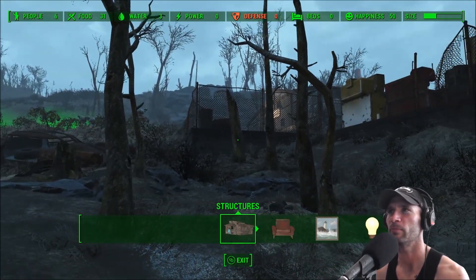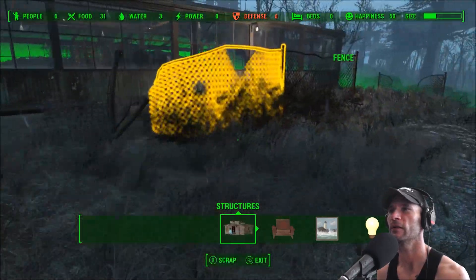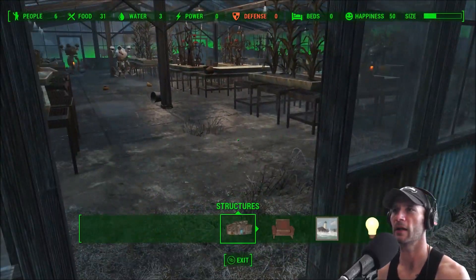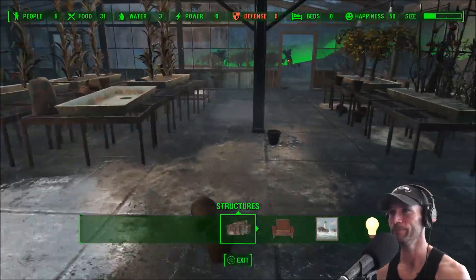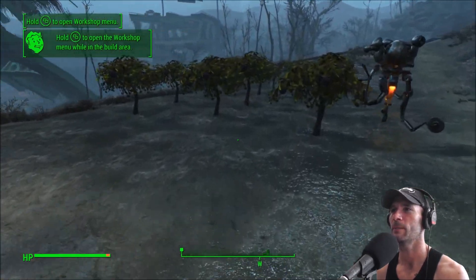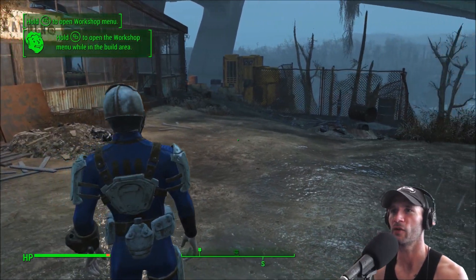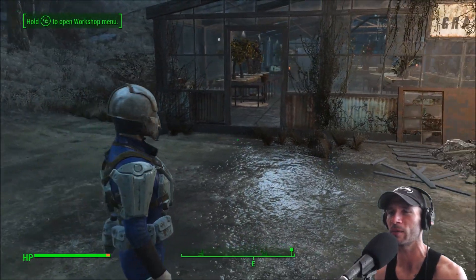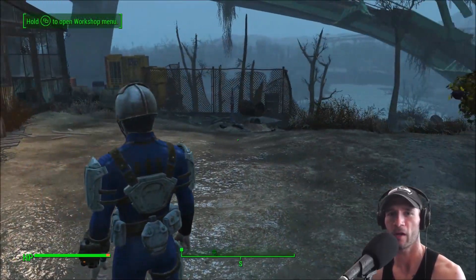Bam — look at that, and look at all the freaking food we've got: 31 food! Supposedly only 3 water though, which is strange. No power, six people — so the robots count as people. And the robots don't seem to need beds. This is interesting — a lot of stuff to scrap, so we can really go to town here. Maybe build some beds in case we get some people, put a radio recruitment beacon up, get a supply line connected. Lots of good stuff we can do in the future, but for now we are going to end the episode here. I've been your good friend Bradley — I'll see you later!